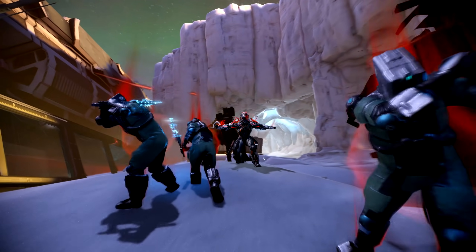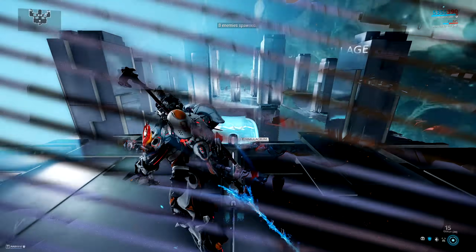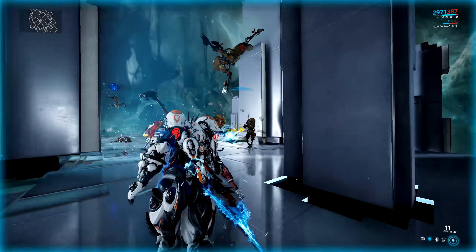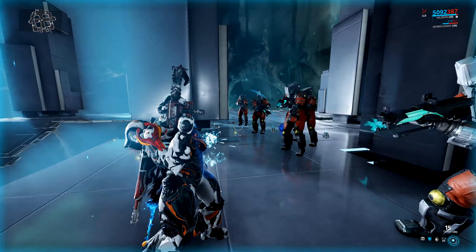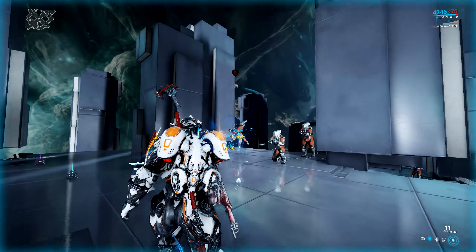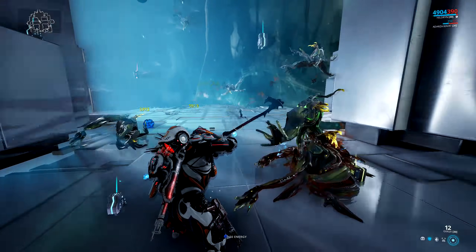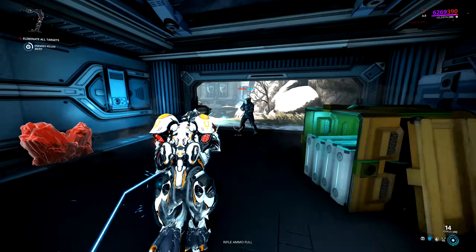Hildryn's second ability is Shield Pillage, where she steals armor and shields from nearby enemies to replenish her own shields while cleansing all negative status effects from herself and nearby allies. It's a two-stage ability costing 150 shields. First, she sends out a wave in a circle with an 8-meter radius that cleanses negative status effects from allies and reduces enemy armor and shields by 25%. The wave then rushes back and restores shields and creates overshields based on the armor and shields stolen. It's pretty much useless versus the Infested because most of them don't have armor or shields.